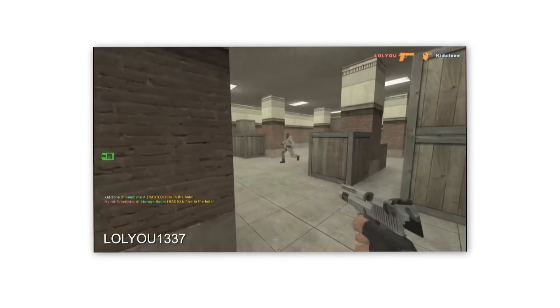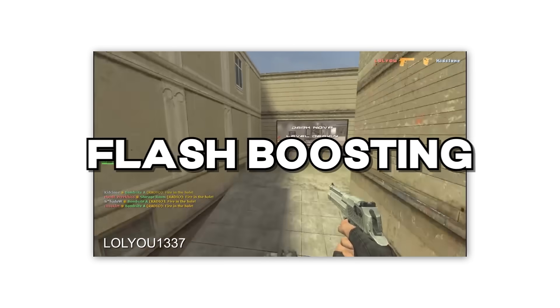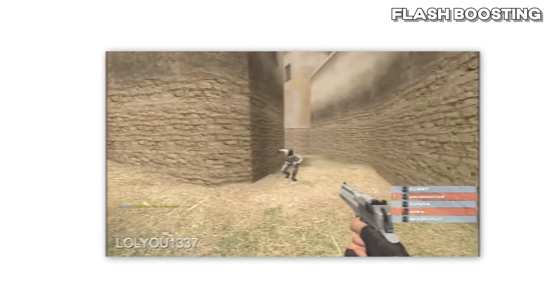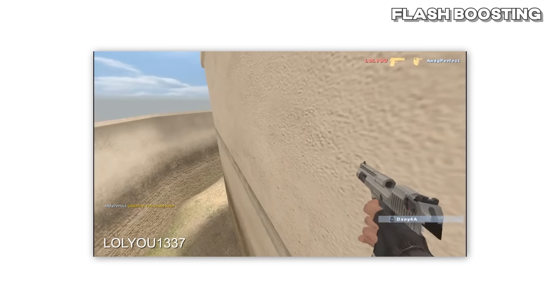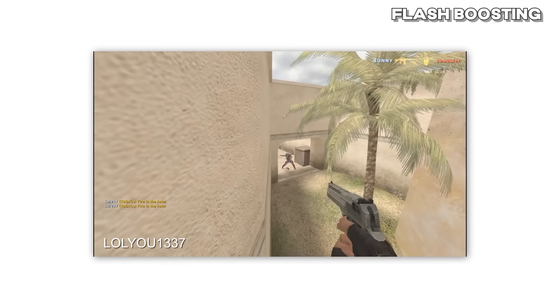The next glitch is one I had been looking forward to talking about since the very beginning — Flash Boosting, which was also in CSGO. This glitch consists of one player standing above or jumping over another player while the bottom player throws a flashbang, and then the top player rides on that flashbang's hitbox, allowing you to boost to impossible spots or catch enemies off guard. It's pretty much rocket riding from Fortnite but in Counter-Strike. A very iconic glitch.